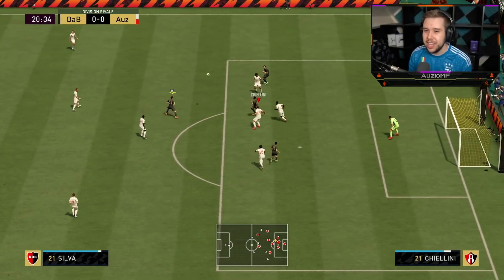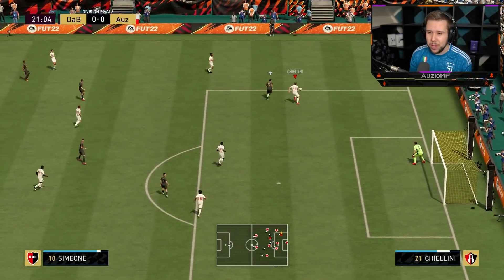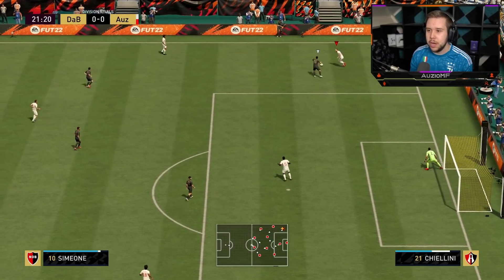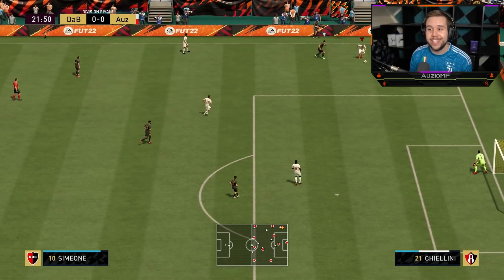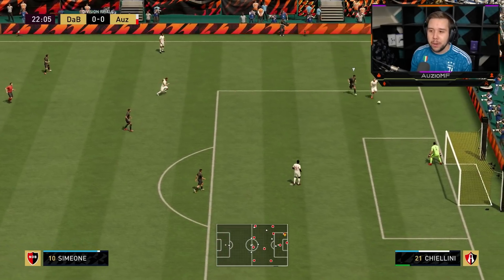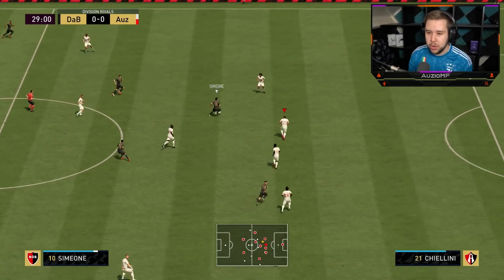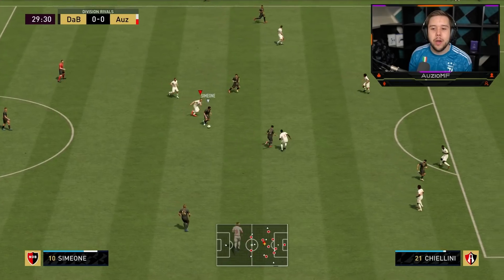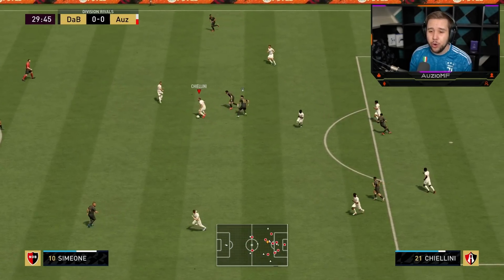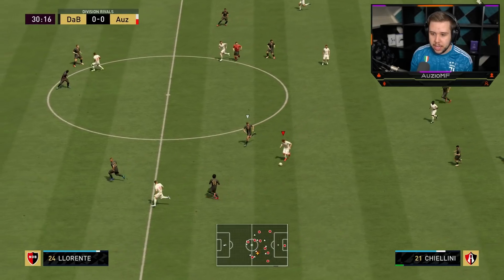I'm going to cover that middle, make sure he doesn't get that pass. We actually get a block in there, and we are going to come out with the ball. He uses his strength well. I just want to see how he feels on the ball to start off. And I can tell you right now — he is a player that doesn't feel great. It feels very heavy with him. This is going to be a 1v1. Simeone has got 3-star skill, so I am expecting to come out with the ball. That's not a great tackle, but look at the recovery — he done really well to be aggressive and get that ball back.